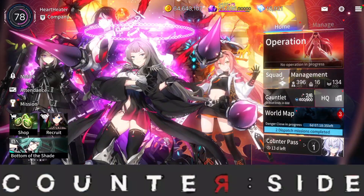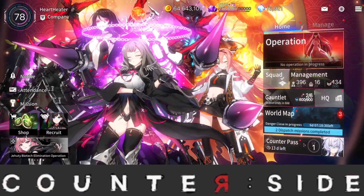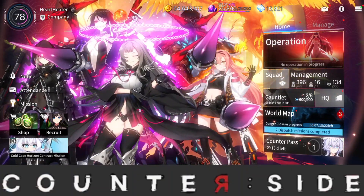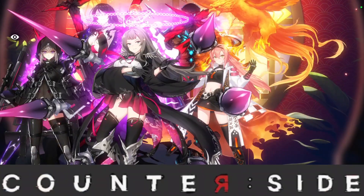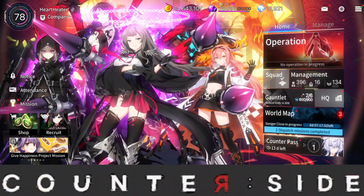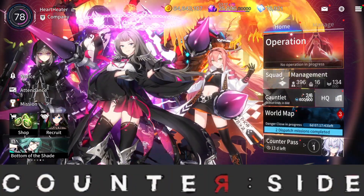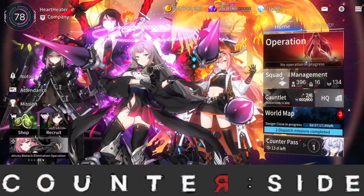Hi guys, this is AC Gamer back with another video on Counter Side. In today's video I'm going to be talking about fusion cores — whether you should use your dupes to limit break your character, how to get fusion cores, all the different methods, how much it's going to cost you, and which characters you should use your fusion cores to limit break. Hopefully you guys find this video helpful.